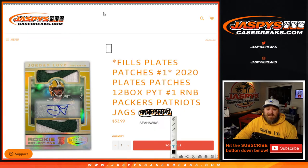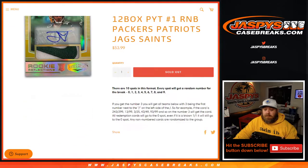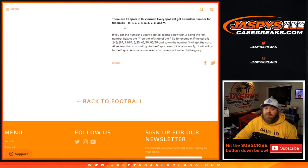This is the random number block randomizer for the Packers, Patriots, Jaguars, and Seahawks. The way this works — just like every other random number block — there are 10 spots in this format. Every spot will get a random number for the break from zero through nine. If you get the number three, you will get all cards from those teams where three is the first number to the left of the slash. For example: 243 out of 299, 13 out of 99, 3 out of 25, 43 out of 49, 93 out of 99, and so on.